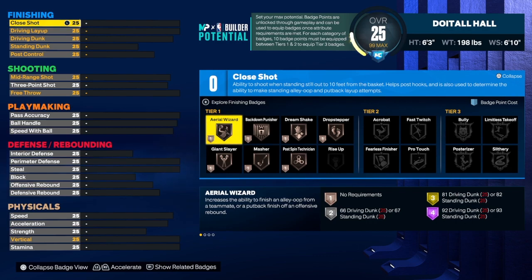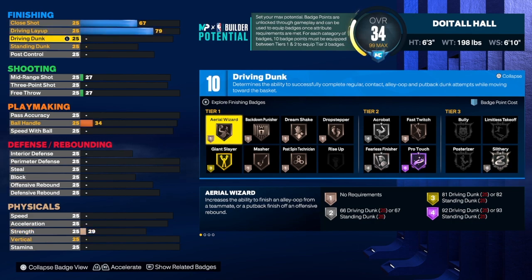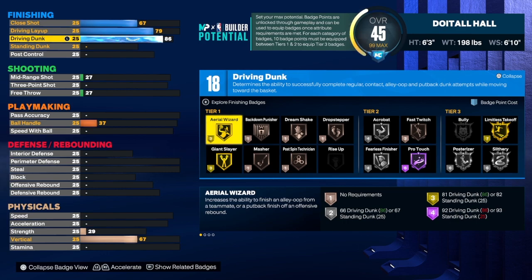The reason I say this build is really athletic is because of the finishing. Finishing is really good this year — you want some finishing on your build. For the close shot we're going to 67, and we do get fast twitch on this build even on bronze. For the driving layup we're going to get that up to 79. For the driving dunk let's get that up to 86 because we want limitless takeoff, slithery, posterizer, and fearless — those are the main badges you need to be a great finisher.